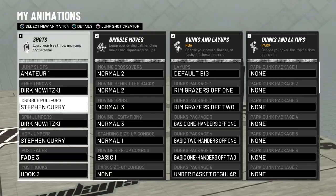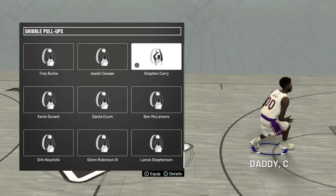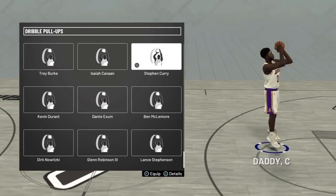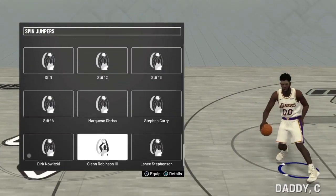Also, dribble pull-ups: Stephen Curry. I'm going to show you guys all of them so you can see — this gives like a hop, I just think it's cool just to have a pull-up. It's not serious. Spin jumper: Dirk Nowitzki again.